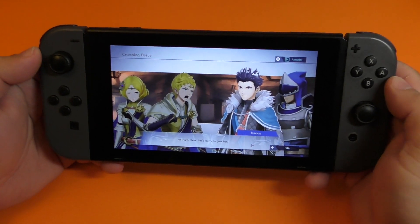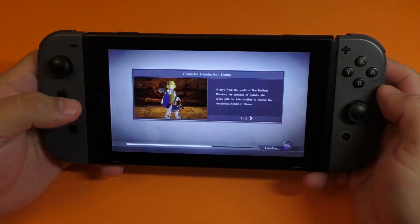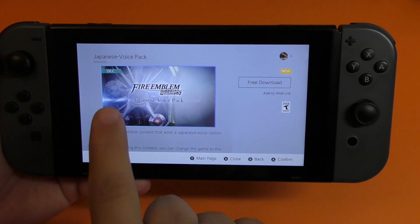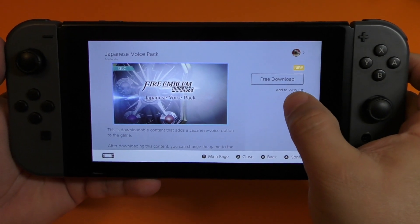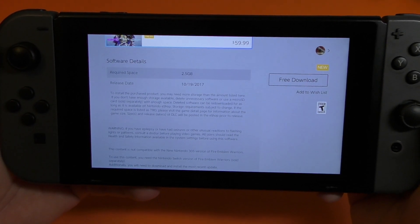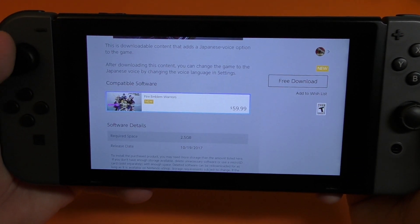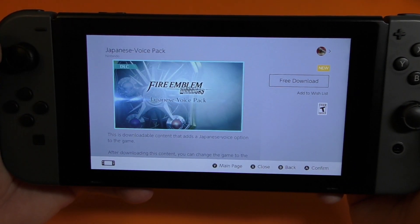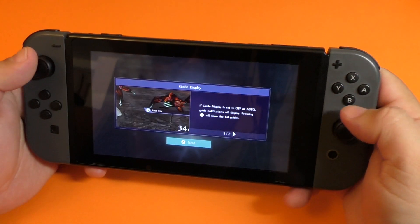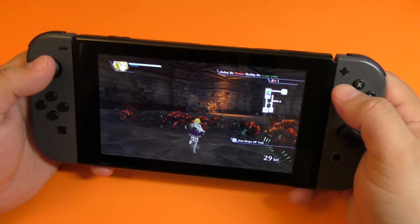Another thing to keep in mind: if you prefer to play with Japanese dialogue, you can actually do it. You can go to the eShop store and download it for free — it's available right now. The problem is it's about 2.5 gigabytes in size.